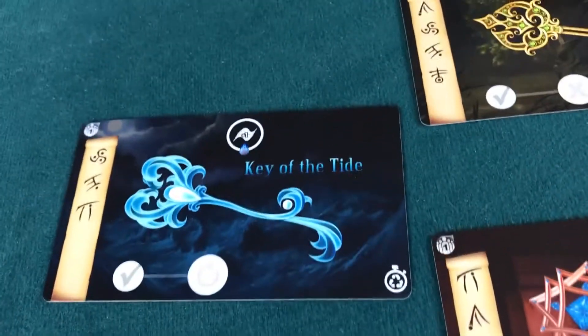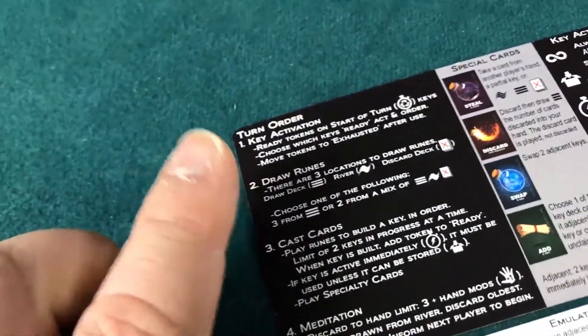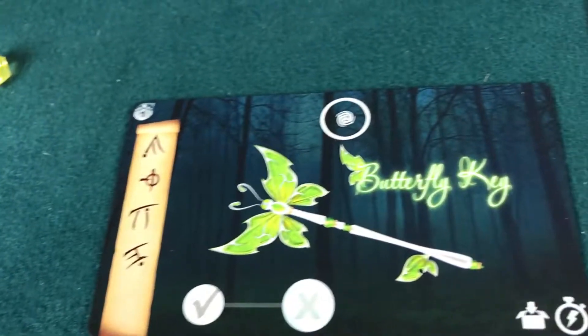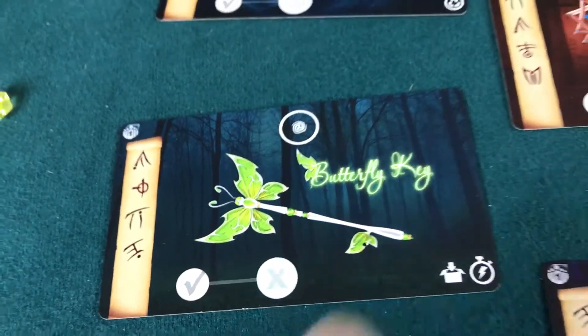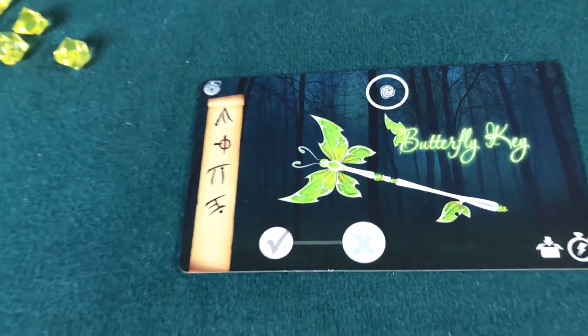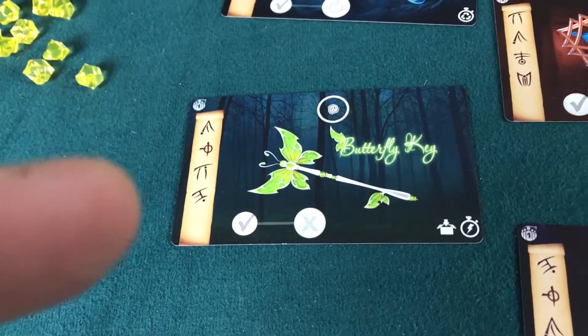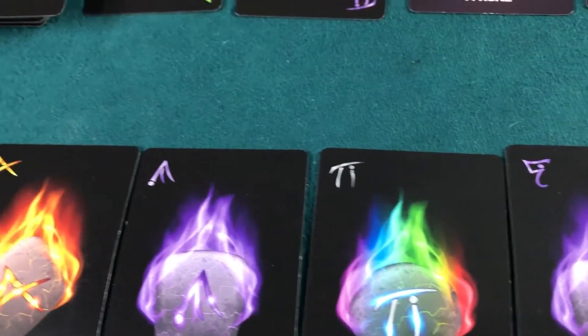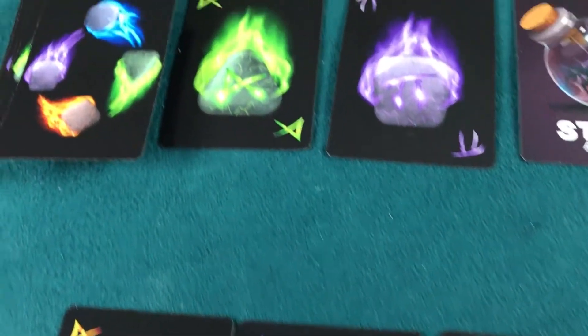Since we know we have to start up here, let's look at what we have. We don't have any keys to activate. I really like the butterfly key — that symbol means you can skip a rune later on when building a different key. But it requires the mountain symbol, the Phi, the Pi, and the backwards E. I have a mountain symbol and a Pi, but I don't have the Phi or the backwards E.